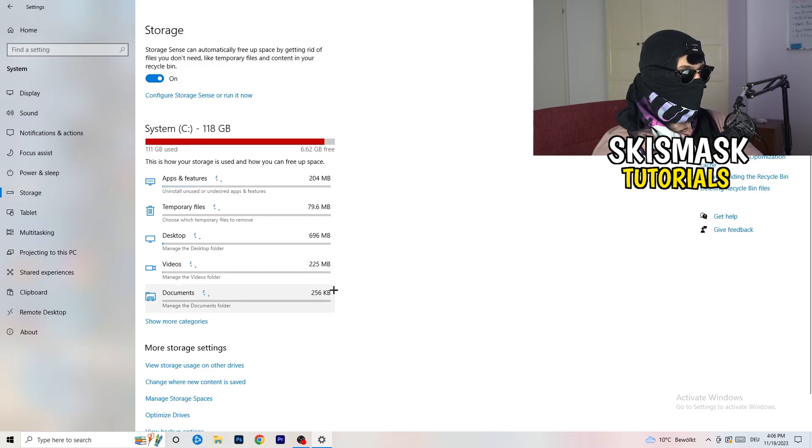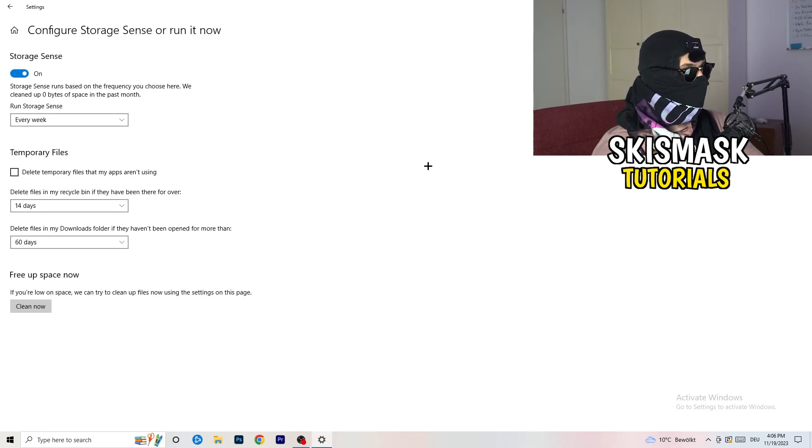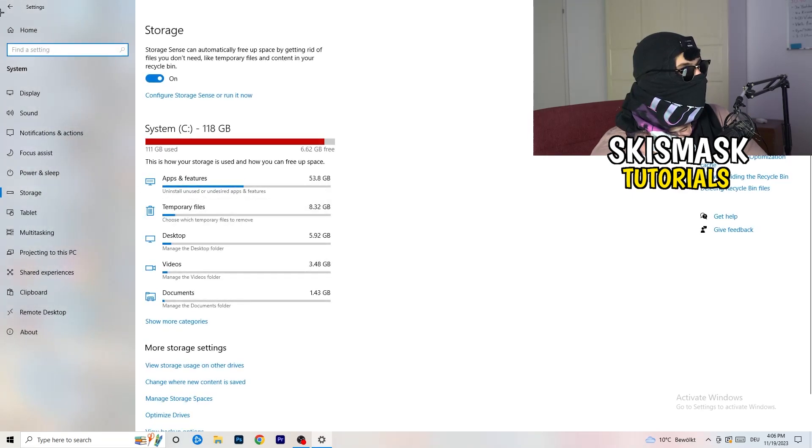Go back to System and click Storage, then click Configure Storage Sense or Run It Now. Turn on Storage Sense and set it to run every week. Enable deletion of temporary files that apps aren't using. Set files in your Downloads folder to be deleted if they haven't been opened in more than 60 days. Finally, click Clean Now — it may take a while, but it will help you a lot.